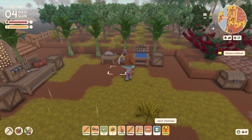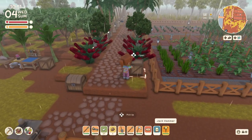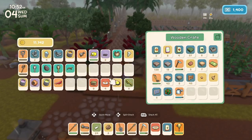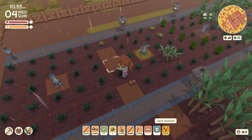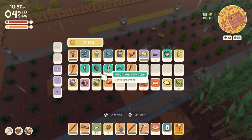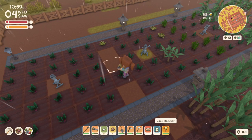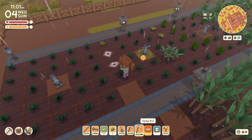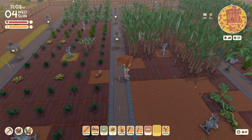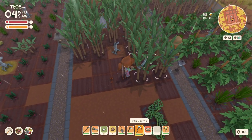Just before I run over to John, I noticed that I'm carrying some mighty seeds. So I'm going to very quickly run over and hoe this area and throw those down. And I also said that I was going to take care of these today.